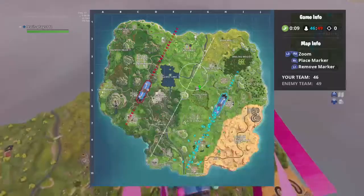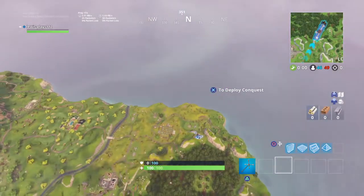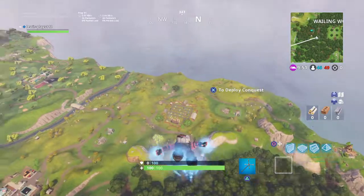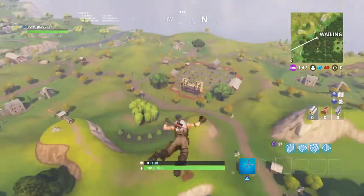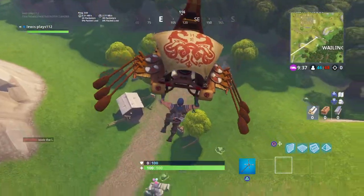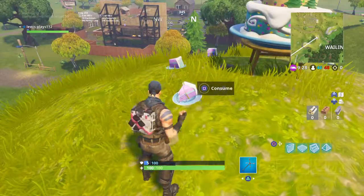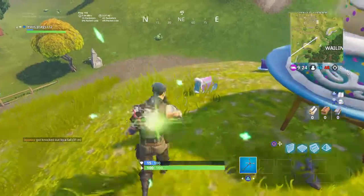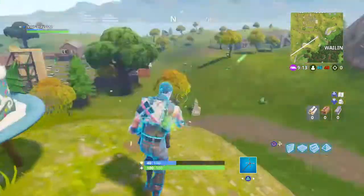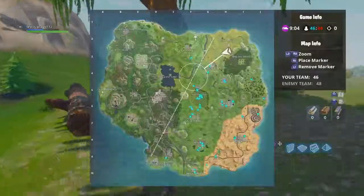We're going to Risky Reels - as you can see it looks totally different from here. I'll show you the birthday cake as well, it's just over there. The cakes are scattered around the map everywhere - there's balloons on some trees, there's one on the rocks. You eat around the cake and it gives you HP and shield. There's one between Risky and Whirling, and one in Lazy Links.